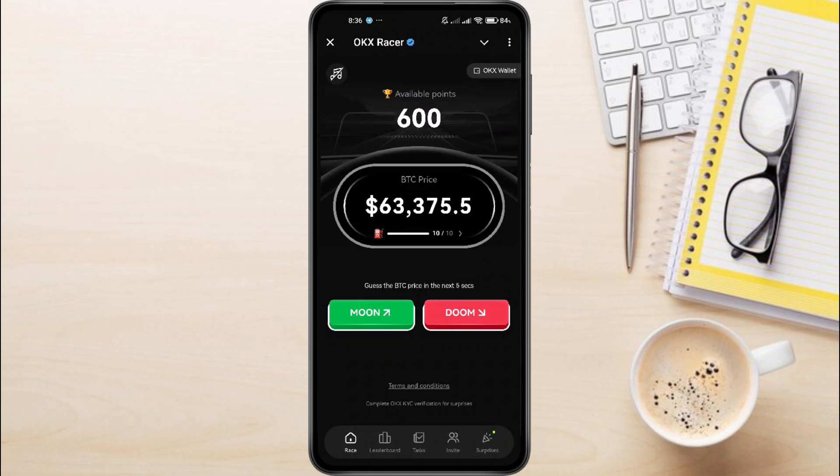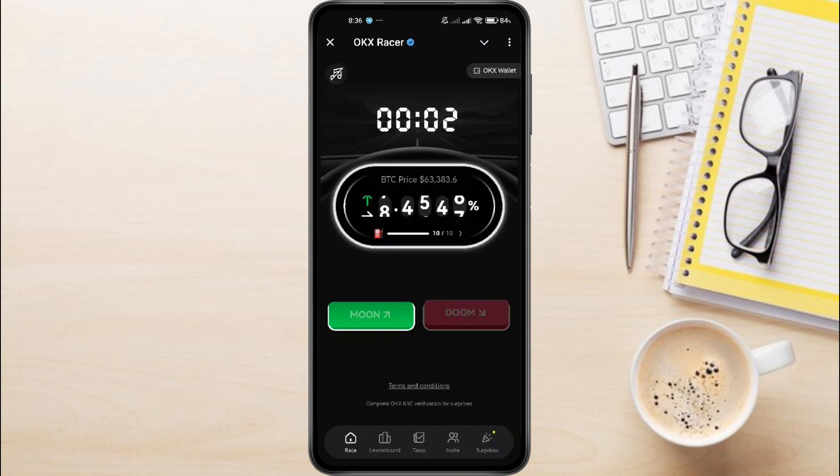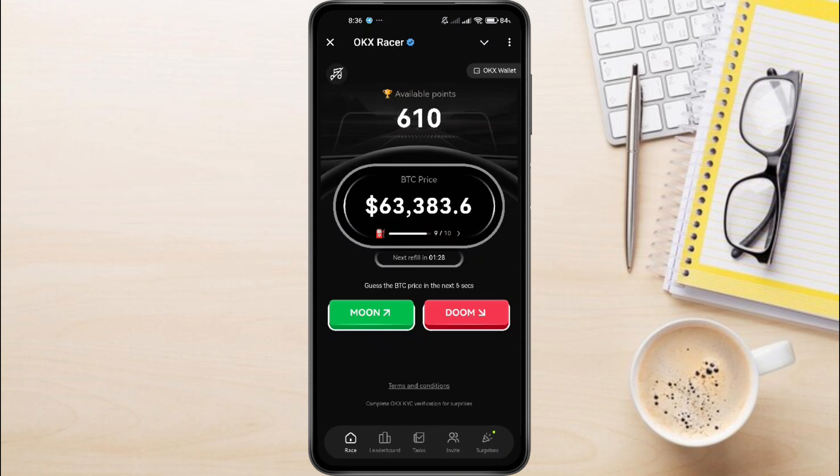What makes this bot different? Unlike other bots where you just click mindlessly, the OKX Racer bot has a unique game where you predict the price of Bitcoin in the next 5 seconds — will it go up (moon) or down (doom)? If I choose moon, that means I think Bitcoin's price will rise in the next 5 seconds. If I'm right, I win points. And if you lose, you don't lose your points — it's all risk-free. Each hour you get 10 chances to make predictions, and whether you win or lose, those chances reset so you can keep playing.